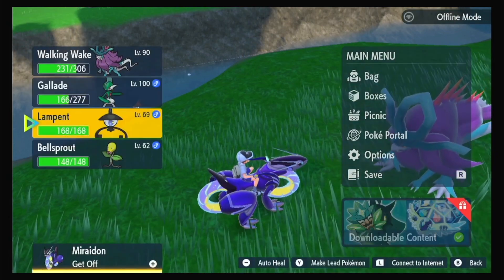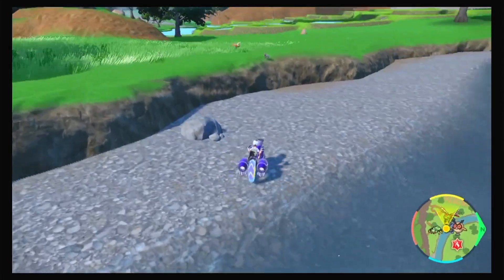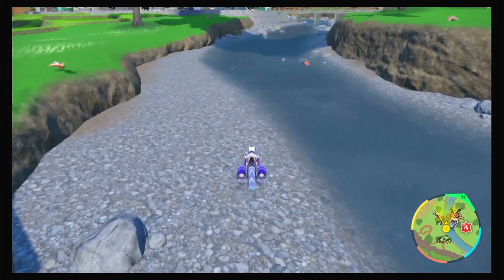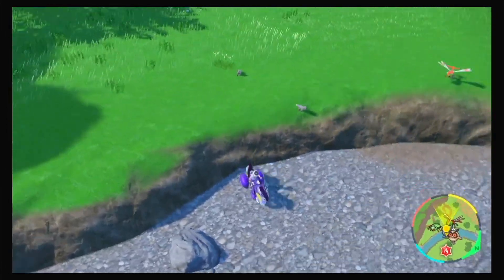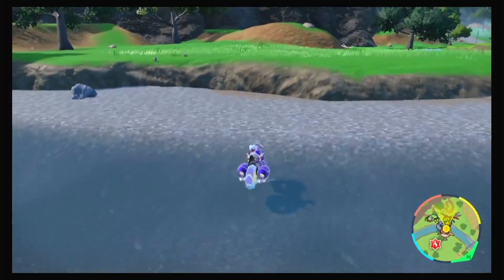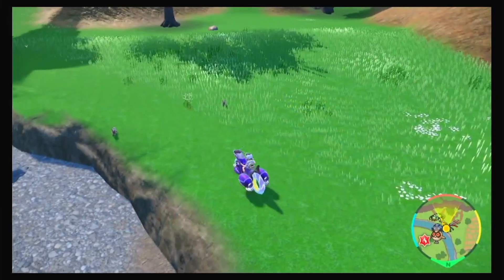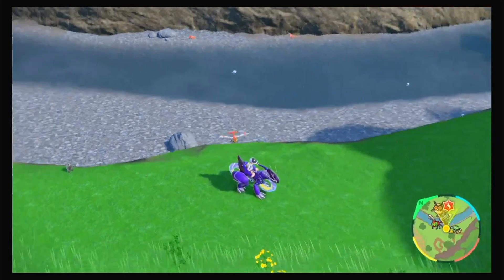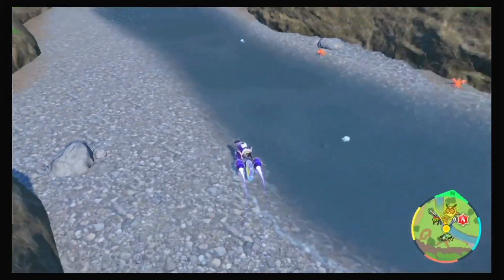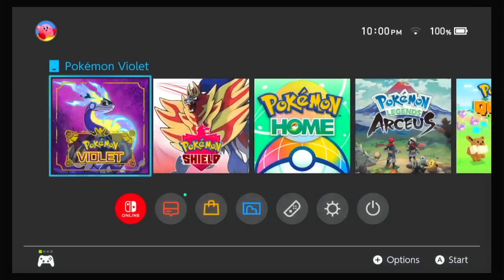Now we're in the water area. What actually happened was I saw a shiny Yanma - it was blue, I swear. I saved the game, went to go bump into it, and I didn't see it. It either despawned or lagged into the little cliff and fell into the water. I had no clue. I was flipping out because Yanma is one of my favorite Gen 2 Pokémon - I'm a big bug catcher - and then boom, it just vanished. I didn't know what to do, so I closed the game and reopened it.